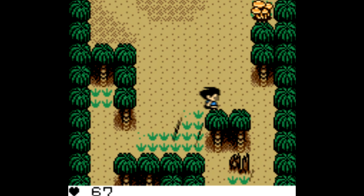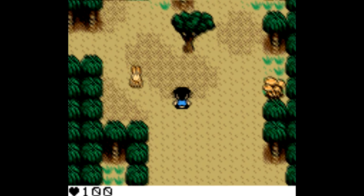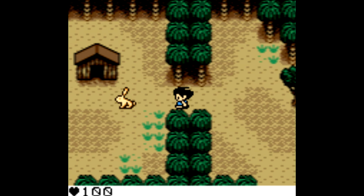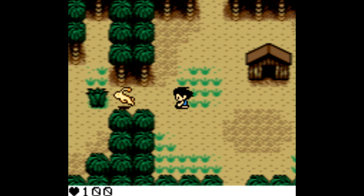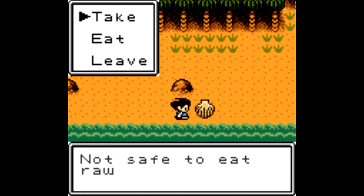Pretty simple stuff, but it's done well. Handling your thirst meter is pretty straightforward, but you can approach food a couple different ways. You can go after wild animals, everything from rabbits to foxes to bears. You can collect stuff like clams — be careful though, because they go bad after only one day.